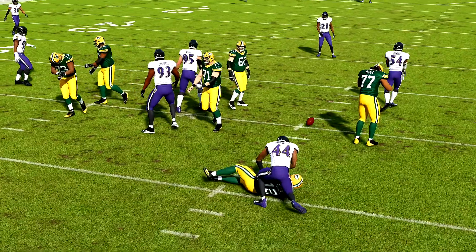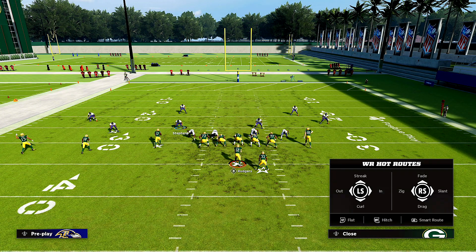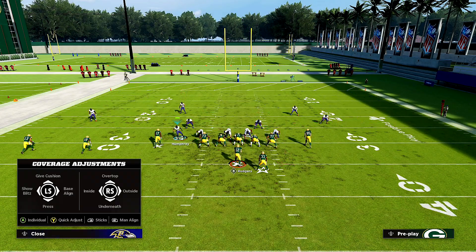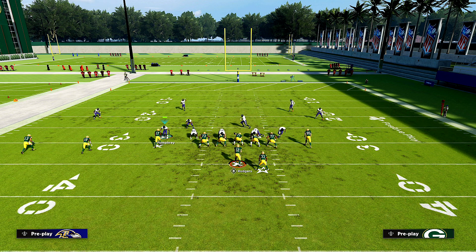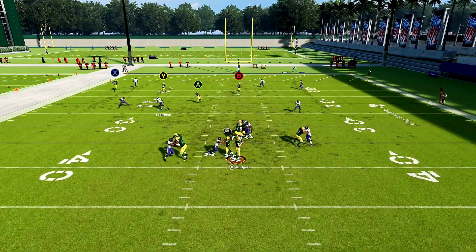Now when they block their running back, there's still a chance the blitz can come in if the running back is on the wrong side. If they do block the running back, he'll probably get picked up with this setup — crash, QB contain, bring him in, shade underneath. It's probably going to be picked up for the most part. You'll see how it gets picked up no matter how you set it up.